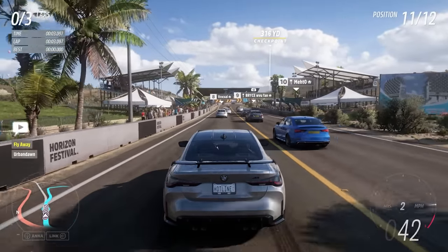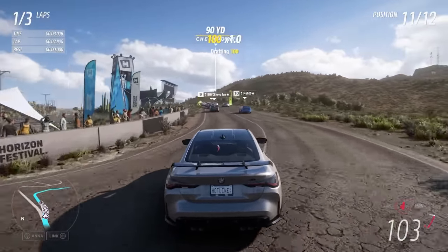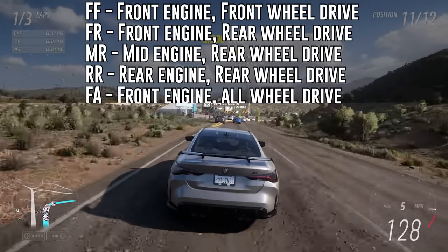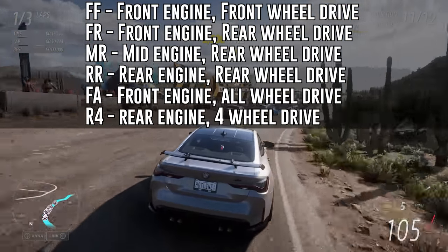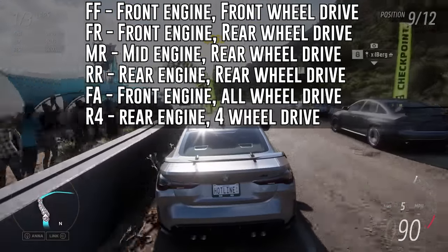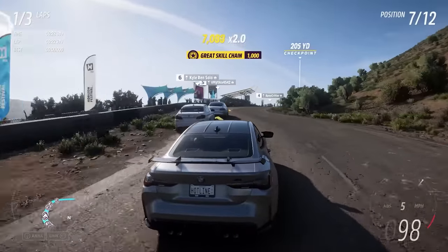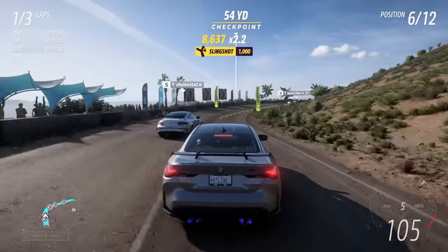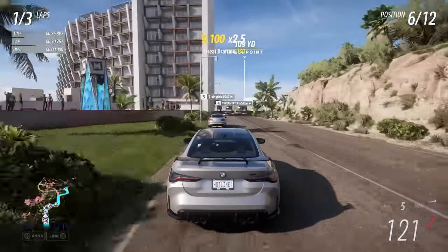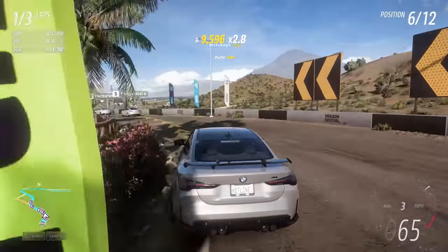To quickly tell someone where the engine is and which wheels are powered, car nerds shorten this info into two-letter acronyms: FF, FR, MR, and RR. FA is front-engined all-wheel drive, but that one's a bit more rare to hear. There is also the much less common layout R4, which means rear-engined four-wheel drive. Four-wheel drive and all-wheel drive are technically different, but you can treat them as essentially the same thing for the purposes of Horizon. Layouts like RF for rear-engine front-wheel drive aren't mentioned simply because they don't really exist.